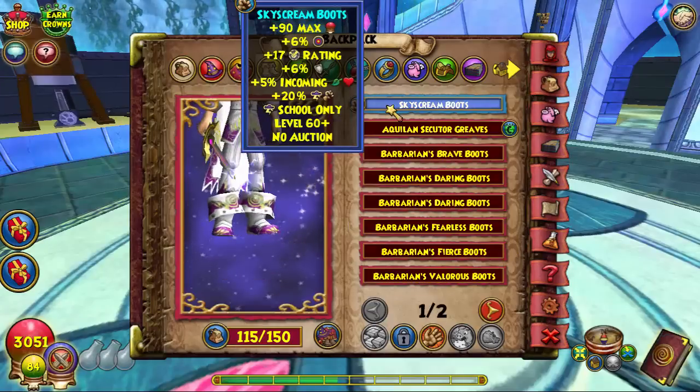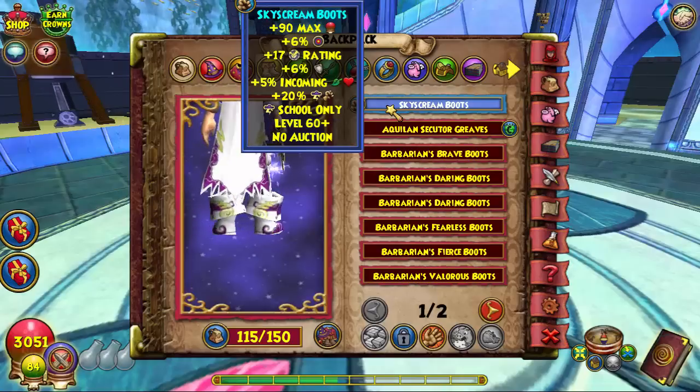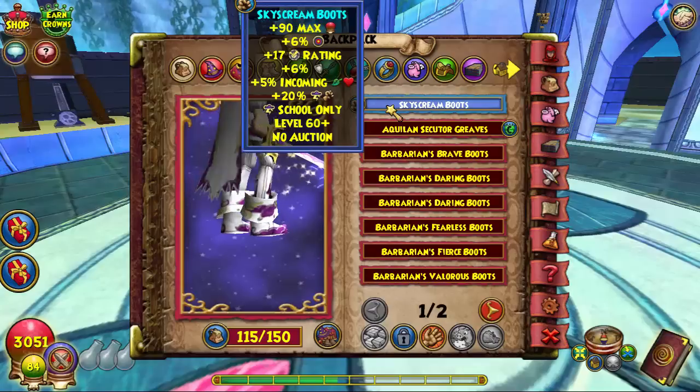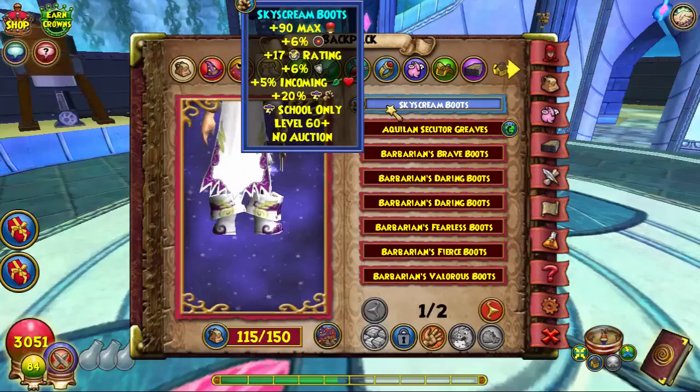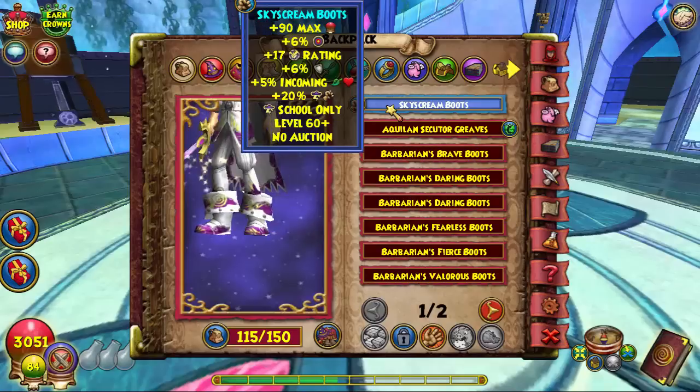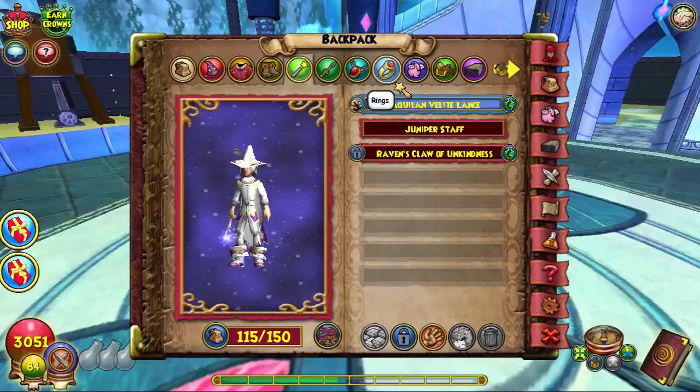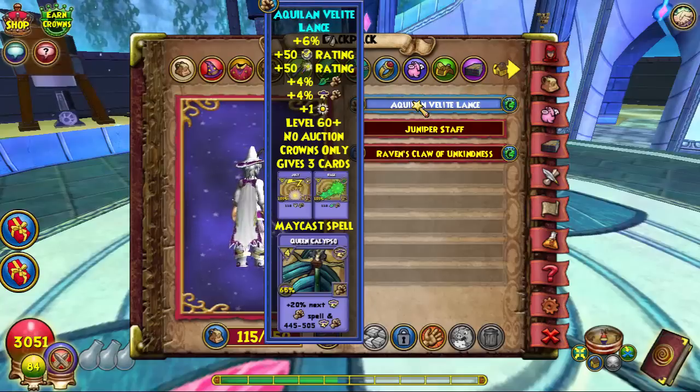The boots are dropped from the final boss in the Waterworks dungeon. Everybody knows the Waterworks dungeon, or at least you should if you have a level 100 or if you play the game — so that's self-explanatory.